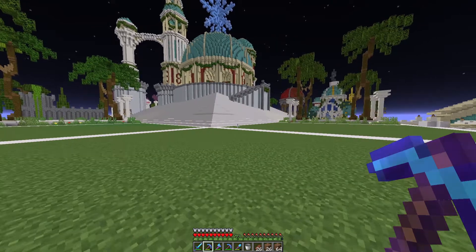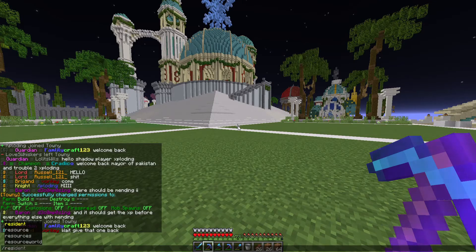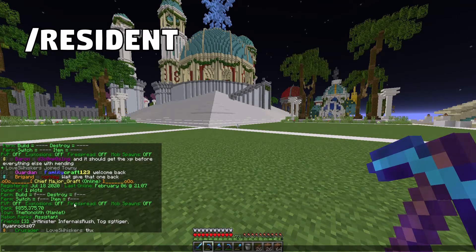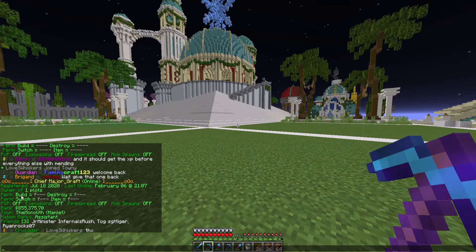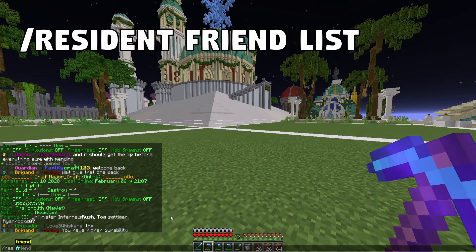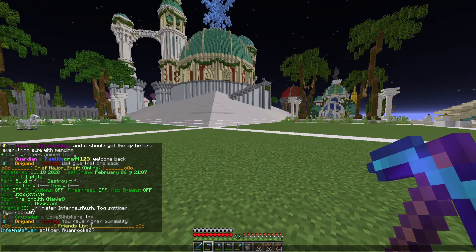So let's start with the first one — how do we see our friends list? The simplest way is to do /resident or /res, which brings up all the details about me, MajorGraft. I own one plot and I have three friends at the moment: Infernals Rush, Sergeant Tiger, and RyanRocks07. The other way of seeing your friends list is /res friend list, which shows you the list of friends very simply in the chat.